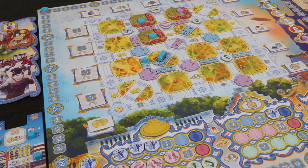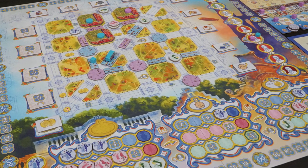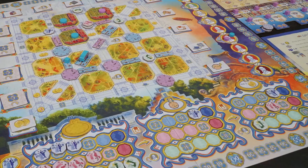Hey guys and welcome back to another Unfiltered Gamer board game review. Today's game up on the tabletop is a big one from Board and Dice called Barcelona. This is a 2-4 player game with a single player mode that takes roughly about 60-90 minutes to play and is for ages 14 and up.